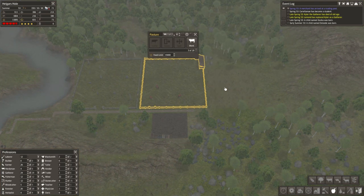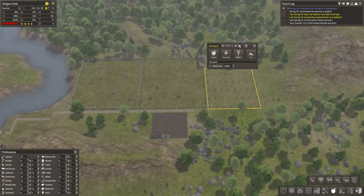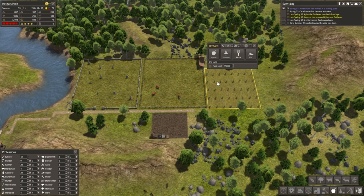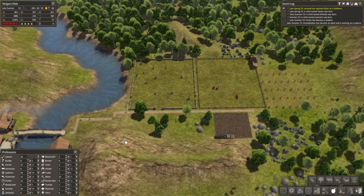Over here we should have some guys doing some stuff. It may be smart to throw like two more guys out here to maybe work on this stuff. Okay, we'll do one more so that we can get a cow farm going. We'll do two more. There we go. I feel good about the situation.